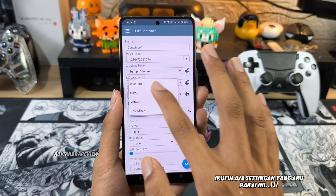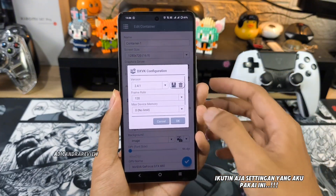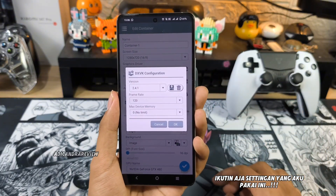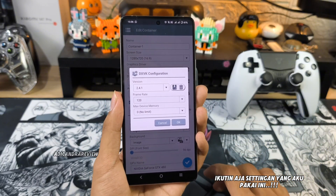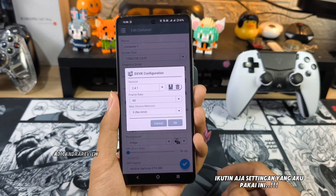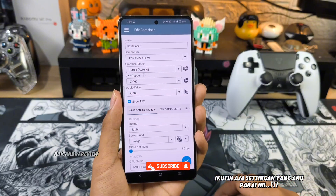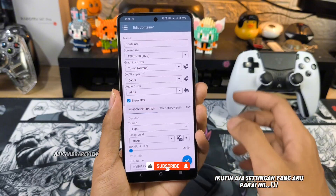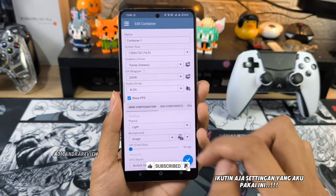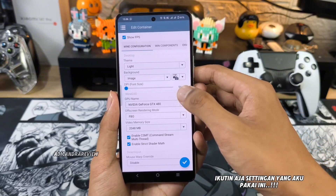Setelah itu di bagian DX VK-nya, kalian ubah di bagian frame rate — kalian bisa push sampai 120, sampai mentok. Atau kalau males, kalian bisa set ke 60 aja, terserah kalian. Tapi aku pake 120 biar lebih smooth dan lancar. Untuk audionya pake yang bawaan aja — disini aku pake Alsa. Hidupkan tampilan FPS biar keliatan dapet berapa saat main.